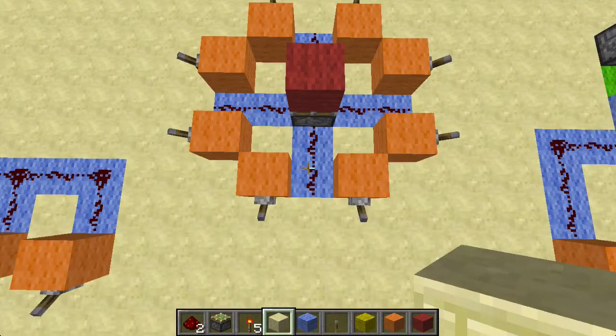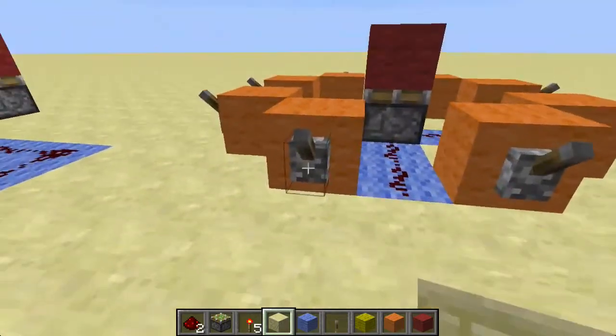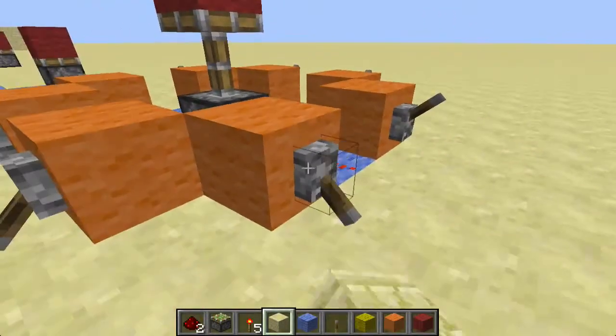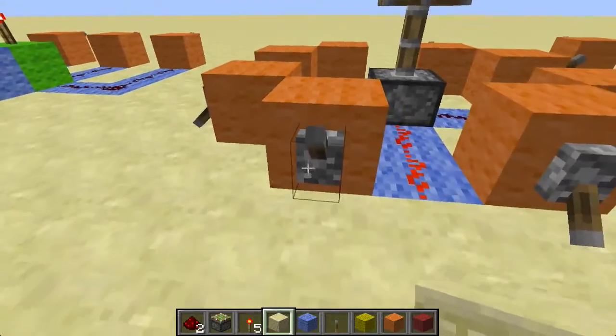This isn't really an OR gate because the levers aren't connected to each other, but it still works the same. I've got eight levers here and four lines of redstone dust, and any lever I turn on will extend the piston.